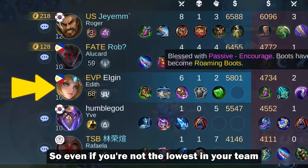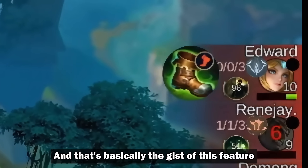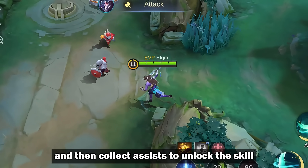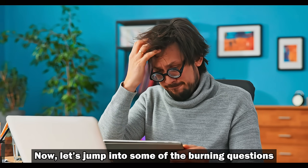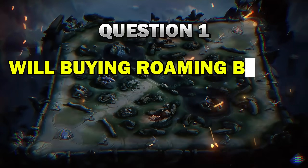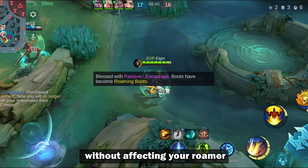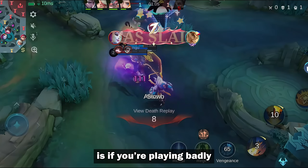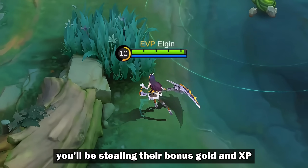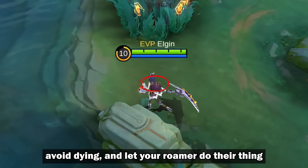So even if you're not the lowest on your team, you can still increase your roamer gold with assists — and that's basically the gist of this feature. As an experienced laner, you buy the roaming boots after the 8 minute mark and then collect assists to unlock the skill. Question 1: Will buying roaming boots delay my roamer in unlocking their skill? Nope, you can buy roaming boots without affecting your roamer. The only time you'll mess them up is if you're playing badly and become the lowest on the team — in that case, you'll be stealing their bonus gold and XP. So clear those lanes, avoid dying, and let your roamer do their thing.